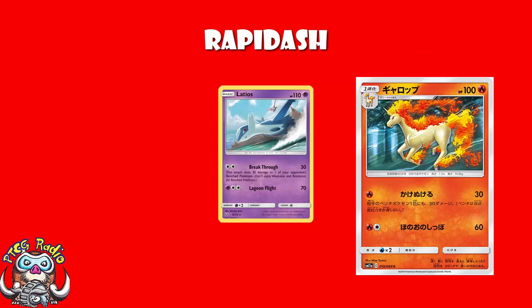Latios did 30 to the Active, 30 to the Bench and saw quite a lot of play in this past format. Admittedly that was for a Double Colorless Energy on a basic. But we're basically talking about a single energy with free Retreat on a stage 1. And if Latios was a really good Pokemon that saw a lot of play, I don't see why a free Retreating, easier-to-pay version of that attack wouldn't work — especially in a format where we need the extra damage way more than before.